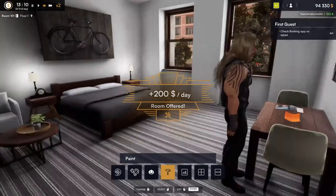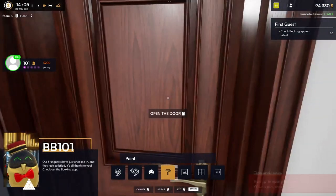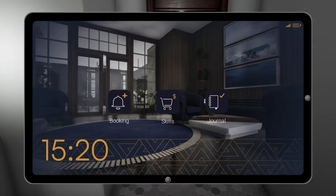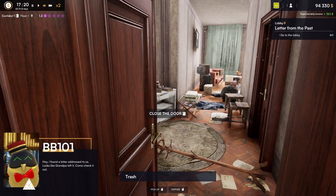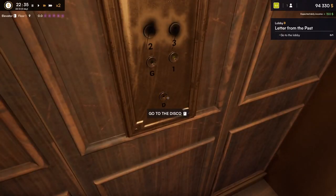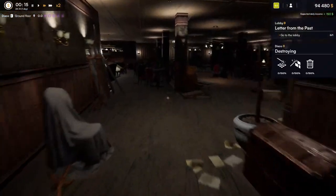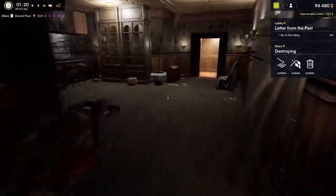We'll go ahead and book the room for $200 a day — sure, we'll take it. Hello sir, welcome to the hotel! Our first guests have just checked in and they look satisfied. It's all thanks to you — check out the booking app. Oh, we're trapped! All right, now we can get out of here. Hey, I found a letter addressed to us — looks like Grandpa left it, come and check it out.